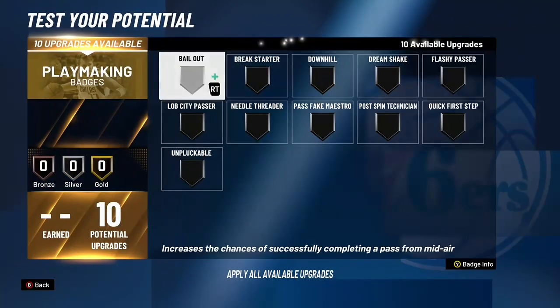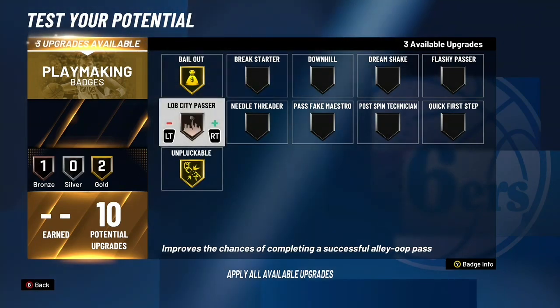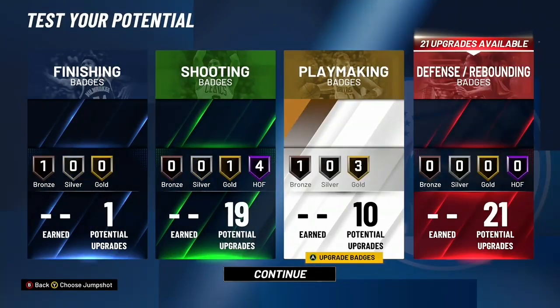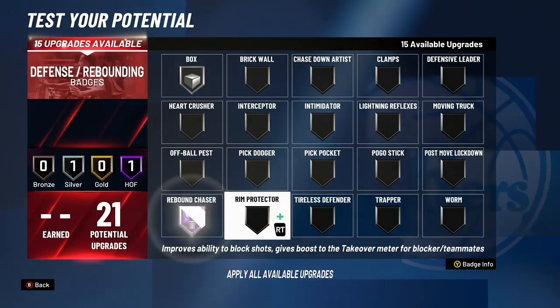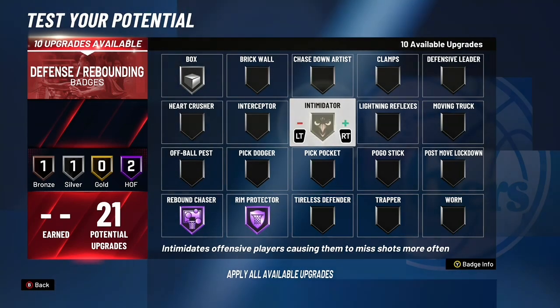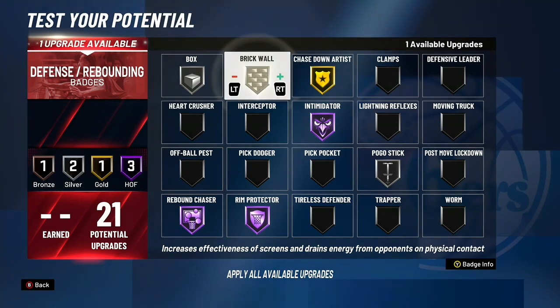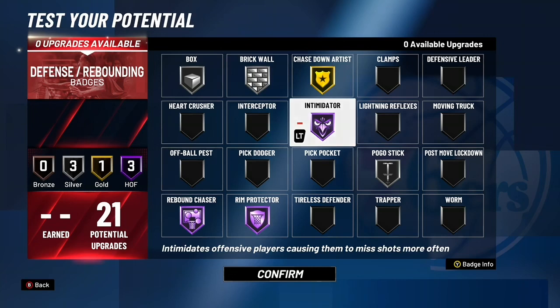You get 10 playmaking badges on this build, which is pretty nice since it's not even a yellow pie chart. From last year I had a glass lock with 17 shooting and 22 defense — it's basically the same layout as this build, just at 6'10 instead of 6'8. The glass lock had sharp take too, so it's pretty much the same build, just a little shorter.